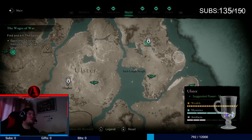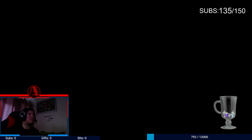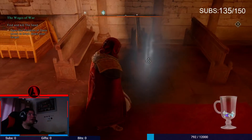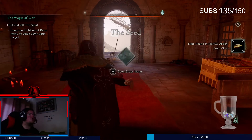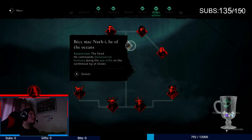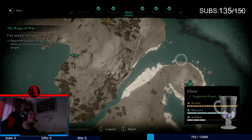Now I'm just going to show you where the clue is. The place where you need to be is right here. So you have to go inside the church, hold down on the right stick, and the clue is right there. Once you pick that up, it will then show you the location of the seed. Go to details, mark target, and if you go to the map, he should be up there — which he is.